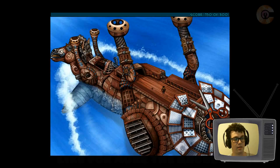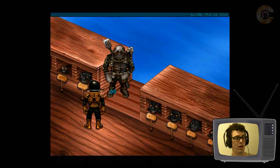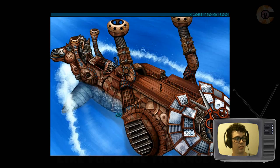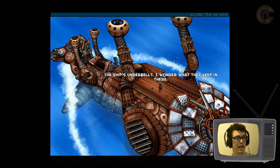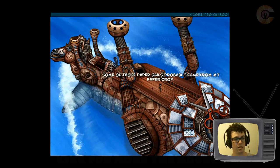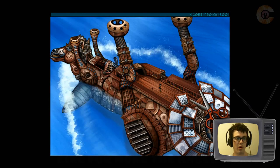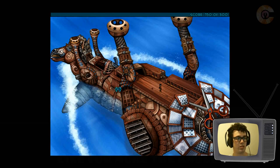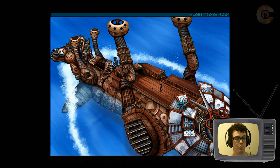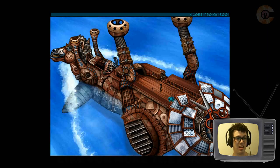Look at the things. We want to move to a different area. I need to look at other things. That's the ship's underbelly — I wonder what they keep in there. It must stink down there. Is that like the exhaust area? Some of those paper sails probably came from my paper crop. These are paper sails? Interesting. I don't see any squeaky boards.